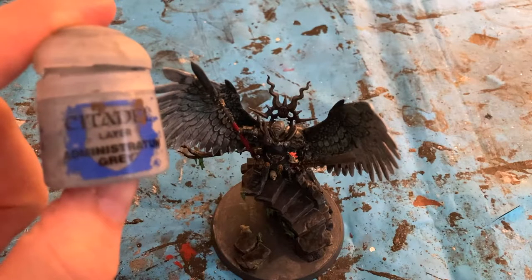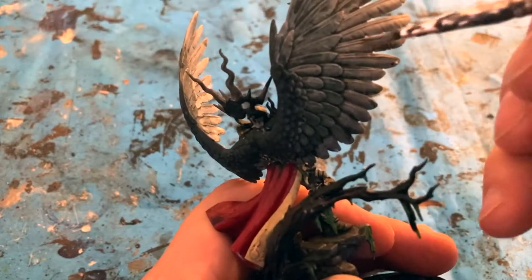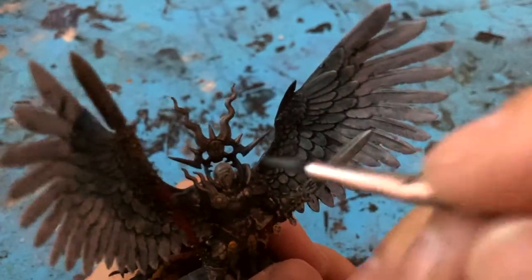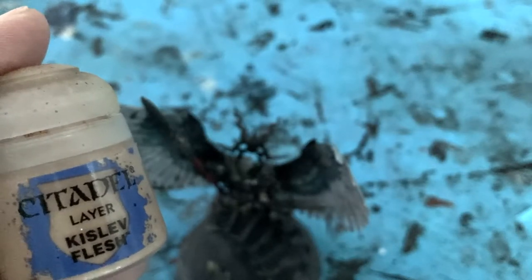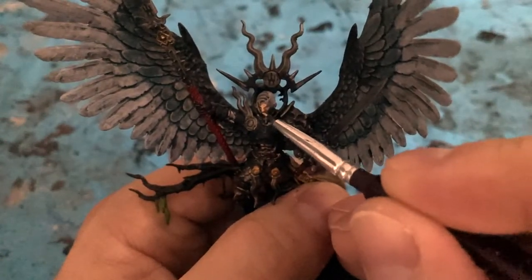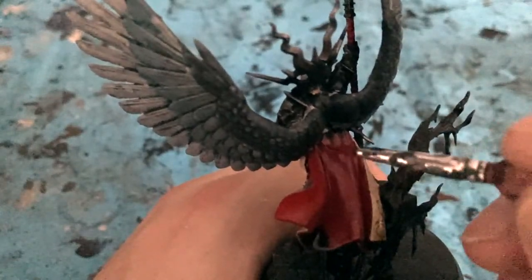The washes are dry. I'm coming back in on the wings with Administratum Grey, focusing on the back of the wings as well, on the lower part. I'm also going to come back in with Nighthaunt Gloom — with the Nighthaunt Gloom I'm just coming in on the tips of the middle layer. Whilst the Nighthaunt Gloom dries, I'm going to add in some Kislev Flesh for a highlight on the face, just on her nose and lips. I'll then come back in with Mephiston Red on the cloak, focusing on the raised areas and keeping the recesses with the dark shade that's been created.